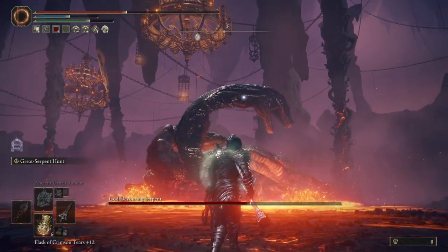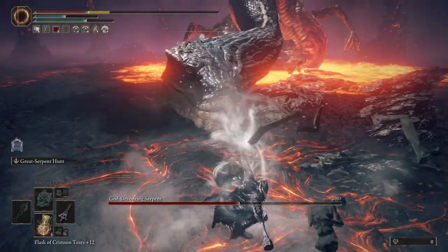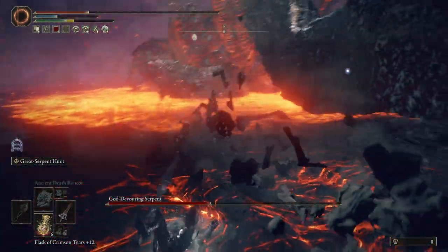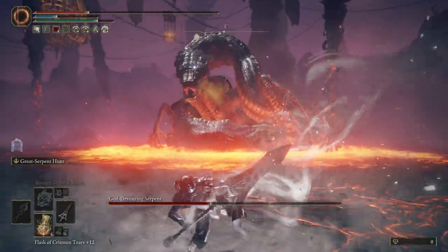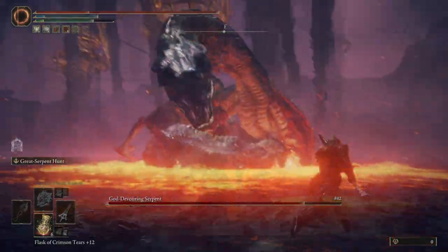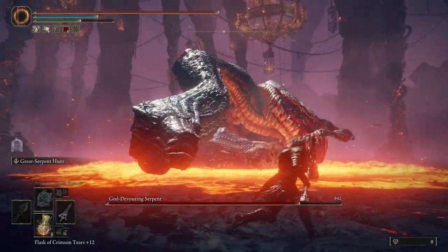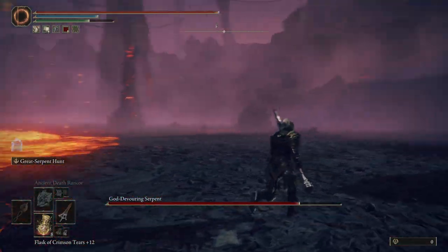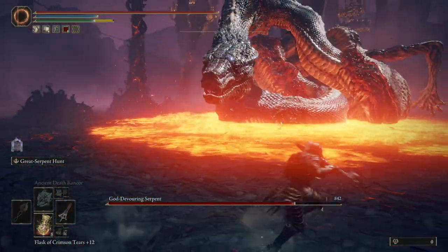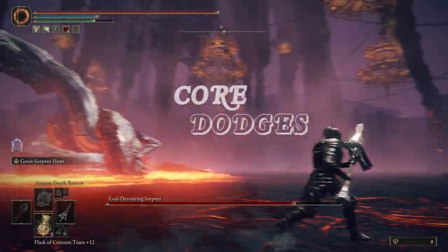For all you hitless challenge runners out there doing no ashes of war, no auxiliary, all that jazz — because I'm assuming no one is doing a no serpent hunter hitless base level unupgraded run, because how would you even do that? Has someone actually done this boss fight with those restrictions without ever going into the lava, only baiting his attacks where he extends out in both phases? That would be mental — I don't think I would be impressed, I think I would just be genuinely concerned. But now, let's get into the core dodges: the roll and the jump.